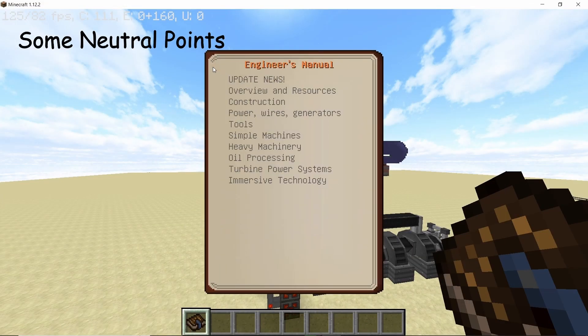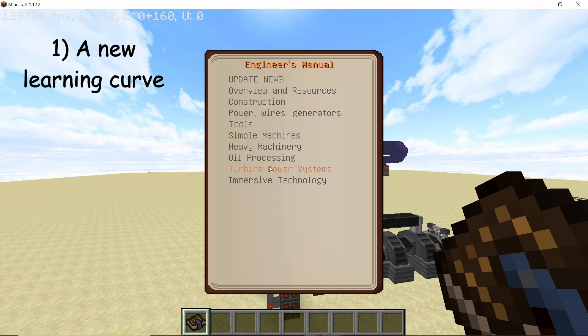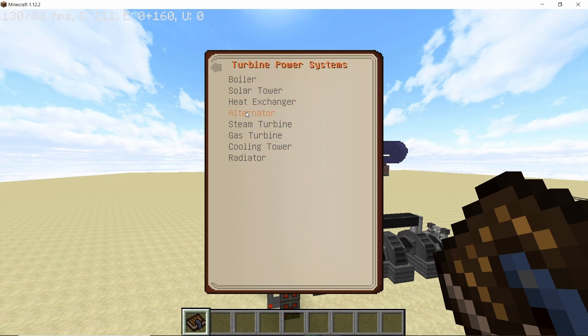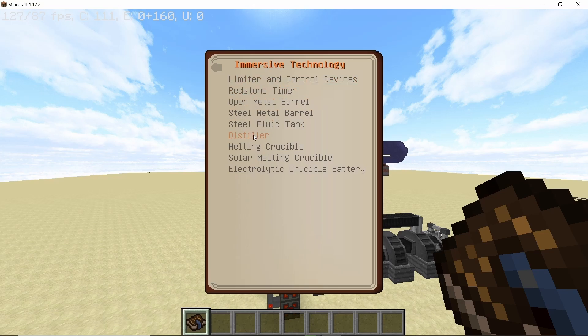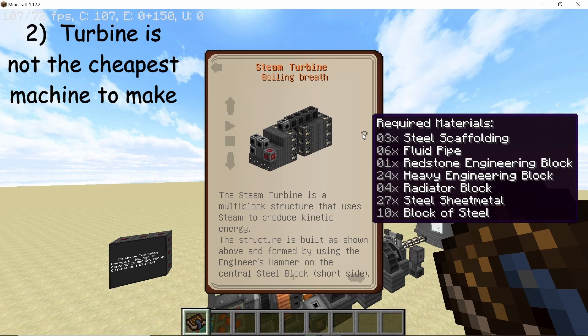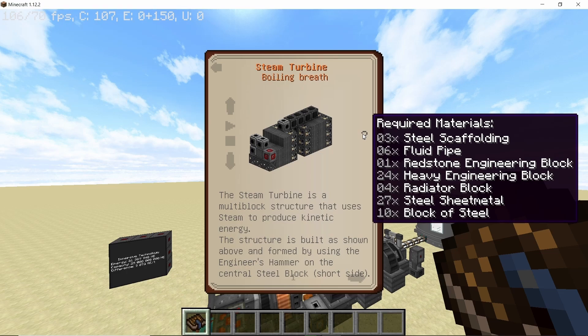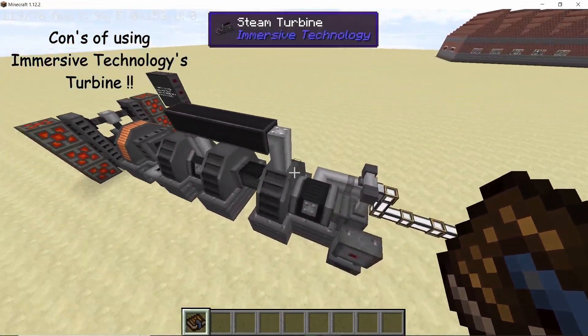Now for some neutral points. The entire Immersive Technology mod has a learning curve, as there are a lot of new things included alongside Immersive Engineering, so you will be learning new things. Another neutral point is that this turbine is not the cheapest to make — it's not very expensive, but it's also not very cheap.